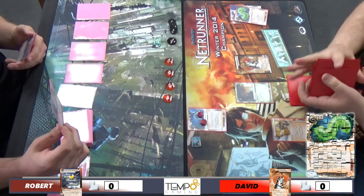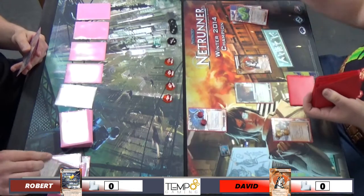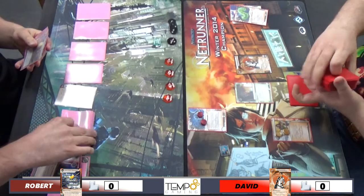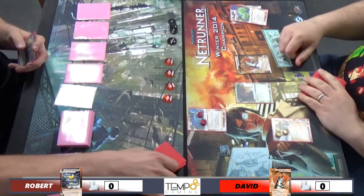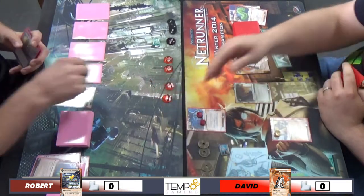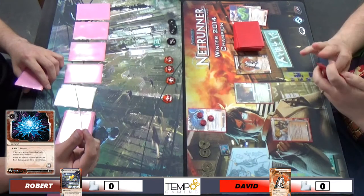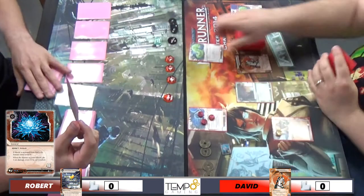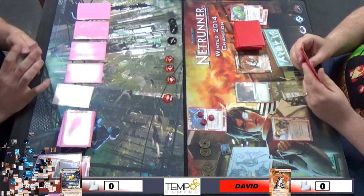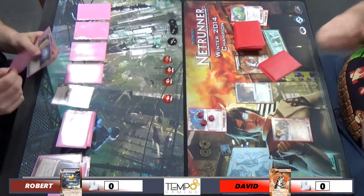Ronin! And that is getting trashed - I can guarantee that. I think I'm hesitating because I've only got 5 credits, but I've got the Liberated so I wasn't too worried. I also have a Scrubber in hand I want to get down. There's a Shock - maybe you'll lose the Scrubber now. Another Parasite, which is not too bad since I've got the Clone Chip. Pre-Most Wanted, you get all the broken stuff - SMCs, Clone Chips, and Parasite.